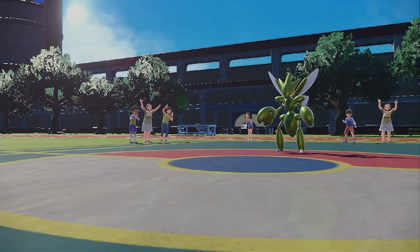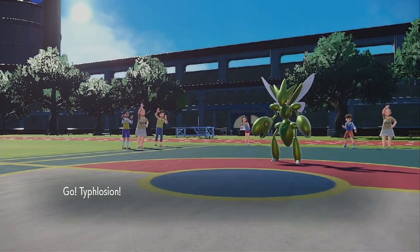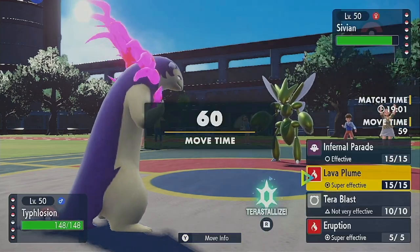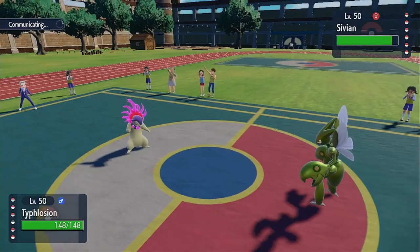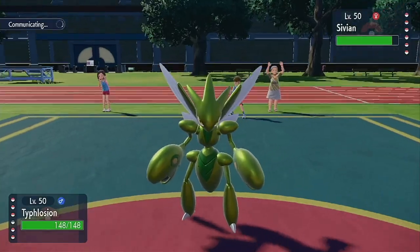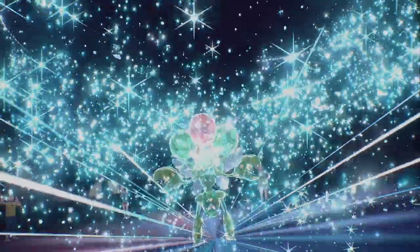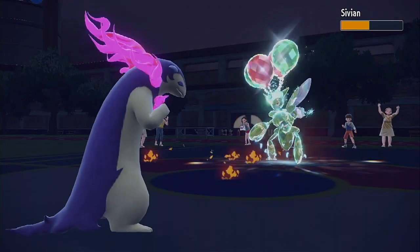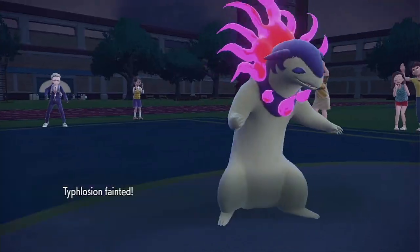We're starting off strong already, aren't we guys? I'm at you on a Bullet Punch just to get some damage out, but it won't be enough to KO me. Oh, is it Tera Fire or Water? Oh, it's Tera Flying — I mean, that's still good for him. If I can get a burn with Lava Plume, that'd be baller. Nope. It's gonna KO me also. I'm gonna get swept by a Scizor because I can't stop any of its moves!